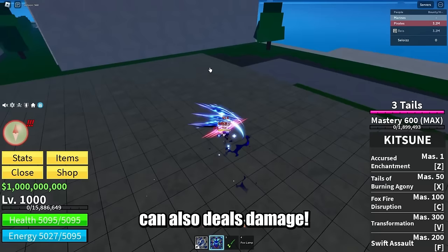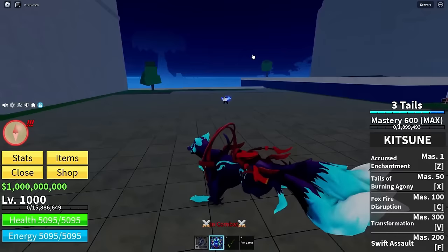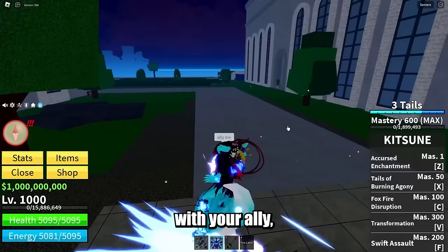Once you hit three tails, you should be able to transform. The transformation looks okay, I guess. It has its own animation when dashing and running, so that's pretty cool. In the transform, you can use yourself as a mount so other players can ride on top of you, but keep in mind that you must be allied — so if you're with your ally, he or she can get on top of you.